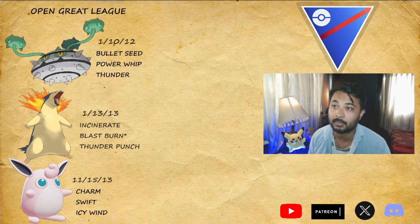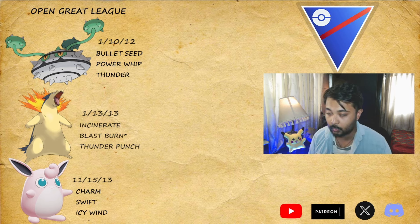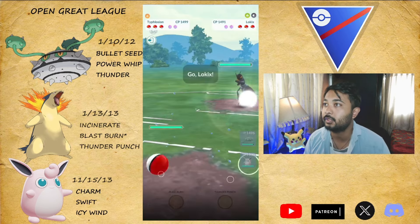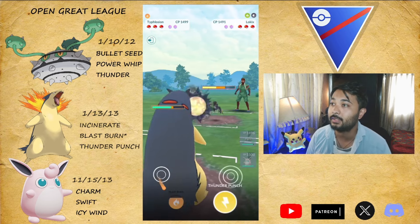In those situations I just save stuff and bring in Wigglytuff. Even if it's Talonflame in the lead, I sometimes come in with Typhlosion or Wigglytuff. You can also use Azumarill in place of Wigglytuff. Mud Slap users are not that big a problem since Ferrothorn is Steel and Grass, but Shadow Golurk is gonna do a lot of damage with Mud Slaps. Even so, you're doing great damage with Bullet Seed and you can always grab a shield. Let's start the battles.